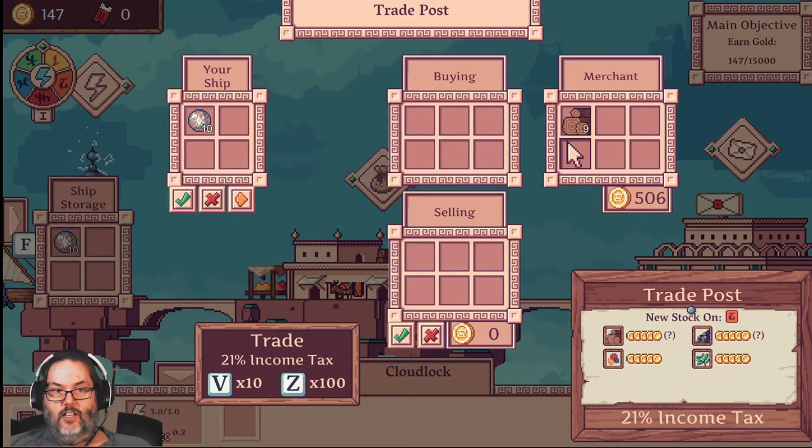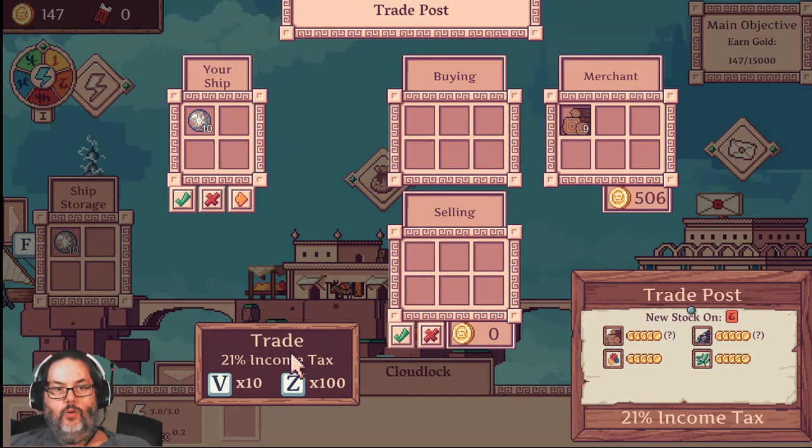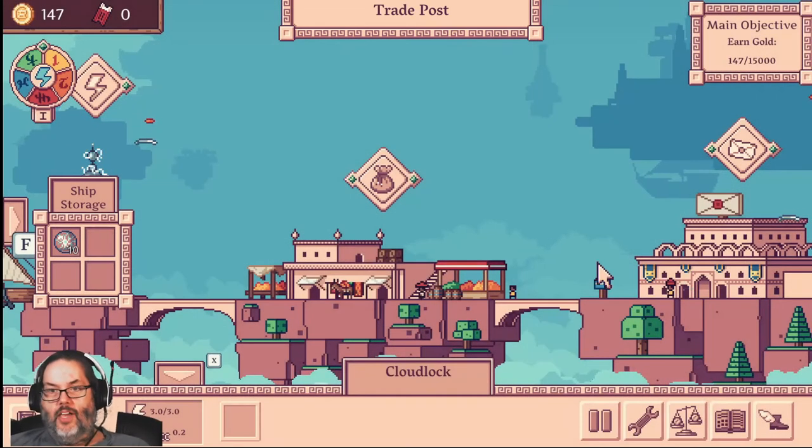So if we look at this, they have a 21% tax. These cost eight gold per piece of wood. That includes a 21% markup. With six tickets we could basically get things that cost less on this island. So something to think about — you have to kind of pick and choose.